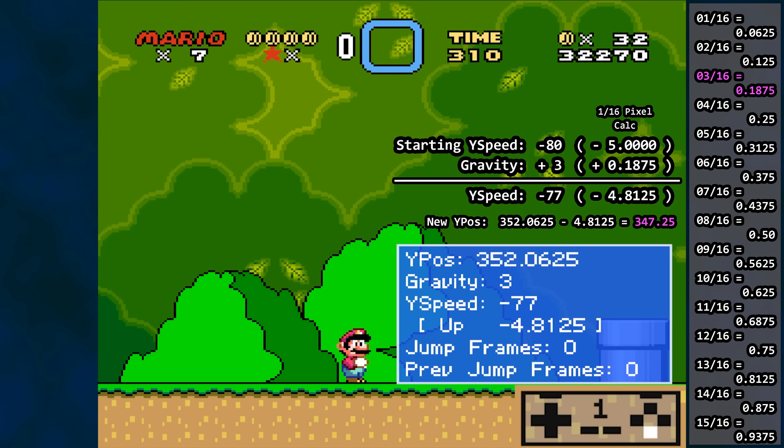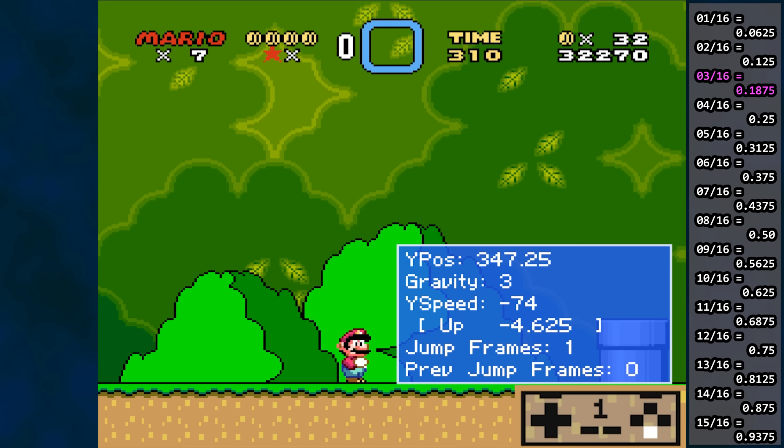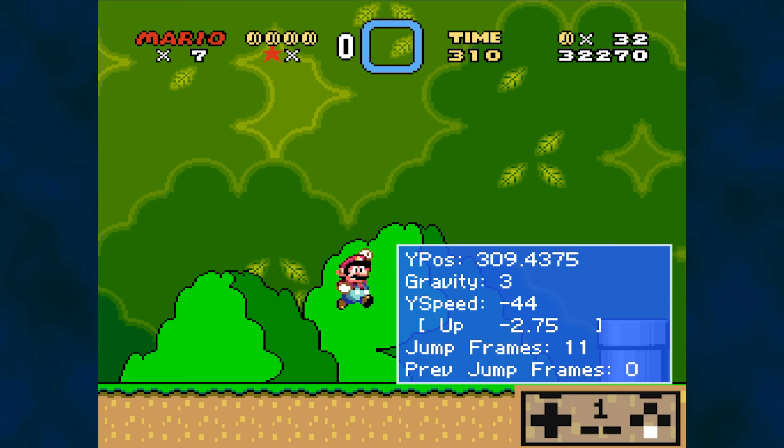We can predict Mario's next Y position by applying this value to his current Y position. If we let the game roll forward one frame, there it is. You'll also notice that our gravity value of 3 has once again been applied to Y speed, and minus 77 has increased by 3 to a value of minus 74. This reduces our upward velocity for the next calculation, because gravity. As Mario continues upward, gravity slows him down until finally his speed rolls positive — gravity wins as always.